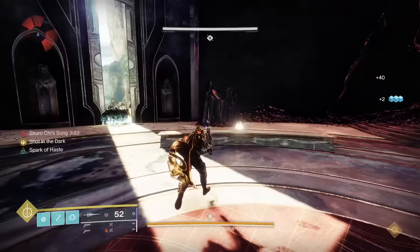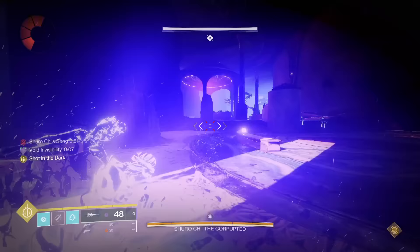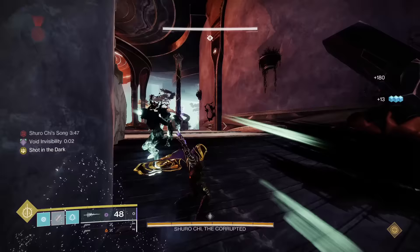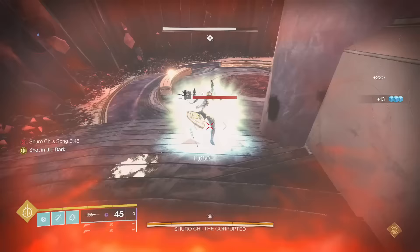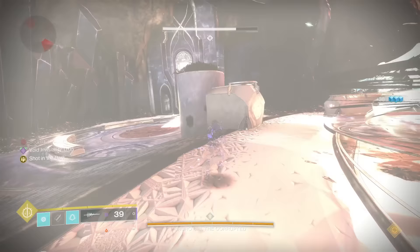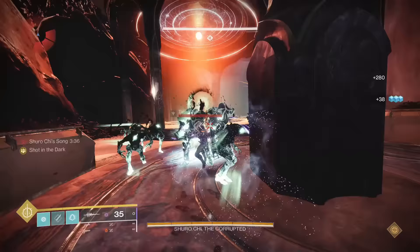Heartshadow's catalyst increases movement speed when invisible and increases the sword's capacity from 50 to 60. The bonus movement speed isn't impressive and the bonus ammo is always welcome. Since the effects are limited and it doesn't do much to make the base weapon better besides complementing what it already does, it's going to be B tier as a middle-of-the-pack catalyst.